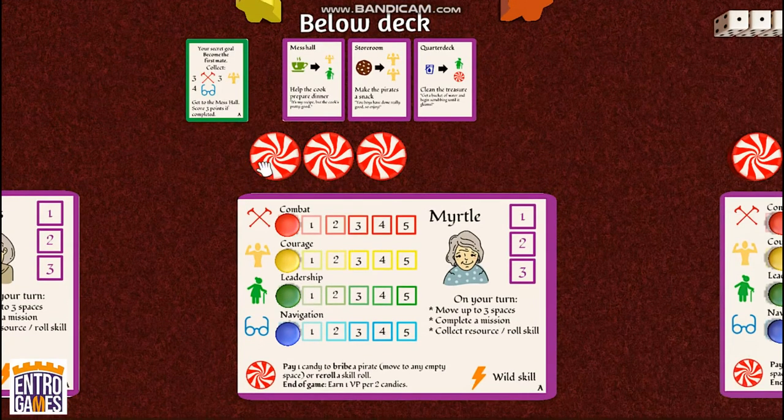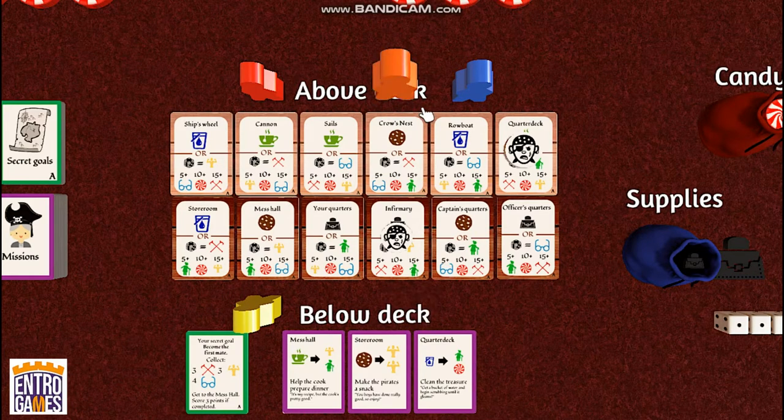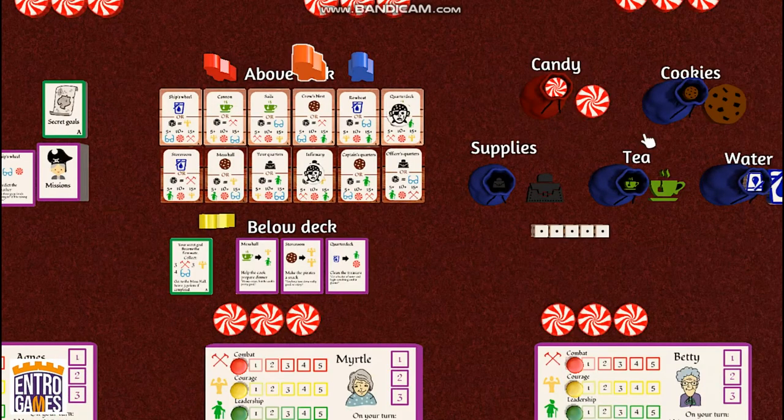On your turn, you'll move your granny up to three spaces — the orange granny here goes one, two, three — and you'll complete a mission card if you can. To complete a mission, you look at the cards to see if you have a resource you've collected that you can convert into skills. Since it's the first turn of the game and I don't have any resources yet, I'm going to collect a resource — a cookie on this card. I take the cookie, put it on my player board, and that's the end of my turn.